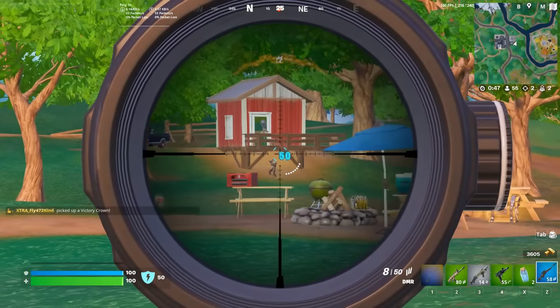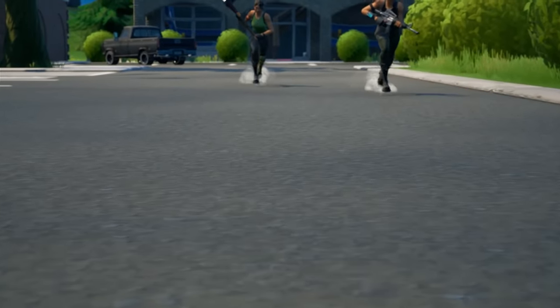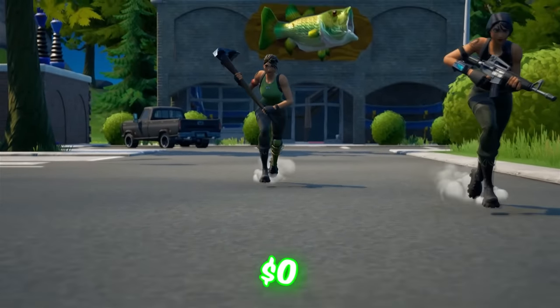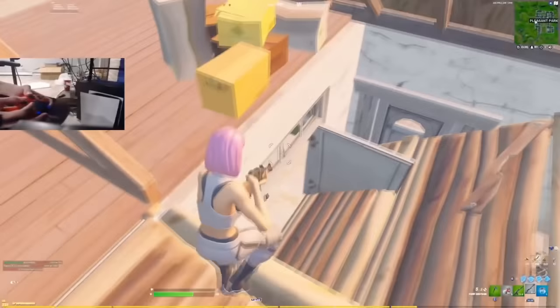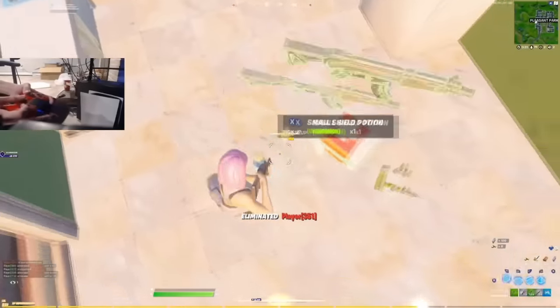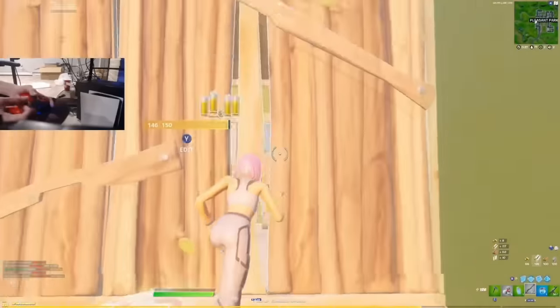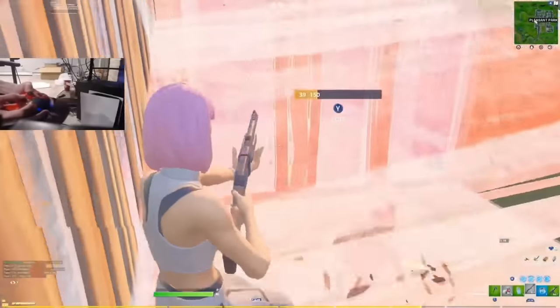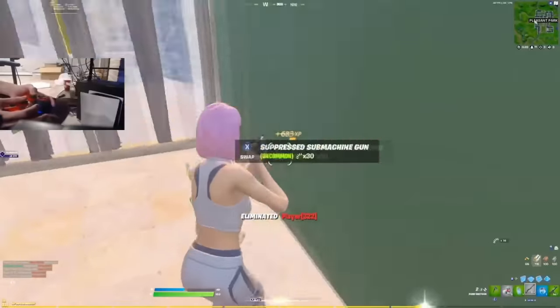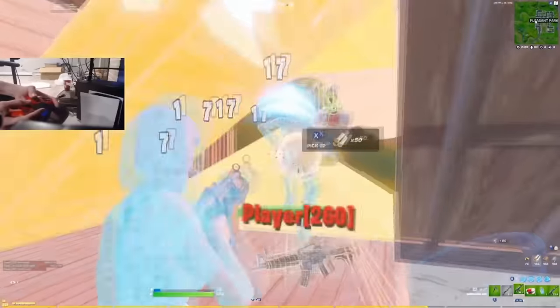If 500 V-Bucks is too expensive for you, then you probably want to use a free pickaxe, and one of the best ones would have to be the Throwback Axe. This was a free pickaxe available during Chapter 1 as the default pickaxe in Fortnite, but it was also introduced to the store in Chapter 2 for free, which was really cool. I never expected this to be popular or try-hard, considering it was the default pickaxe during Chapter 1, but it actually became one of the sweatiest pickaxes in the game and we still see a bunch of sweats using it today.